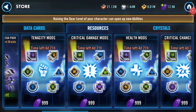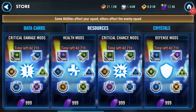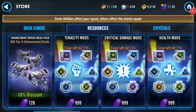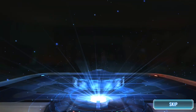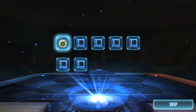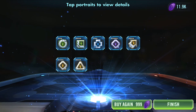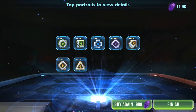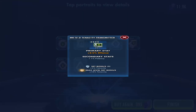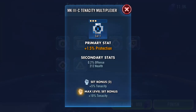I've gone through most of them — I've done speed, potency, offense, health, and critical. Let's try tenacity. I'll take a screenshot because there's three golds and a purple, all four dots though — health, offense, potency, protection.